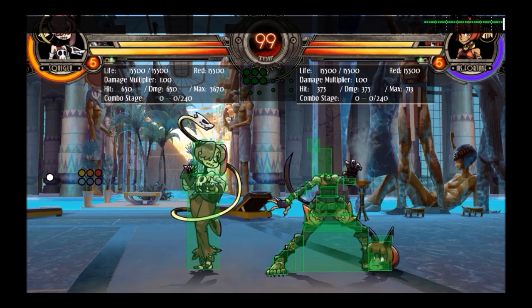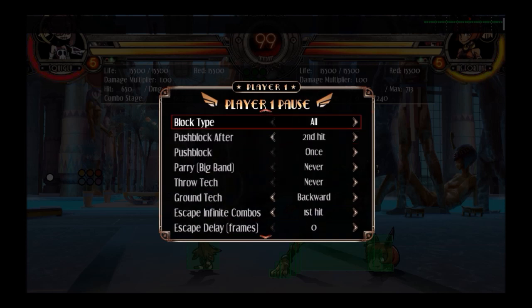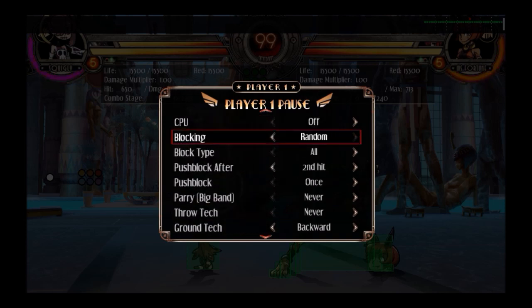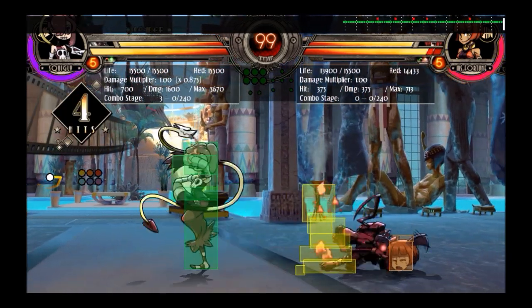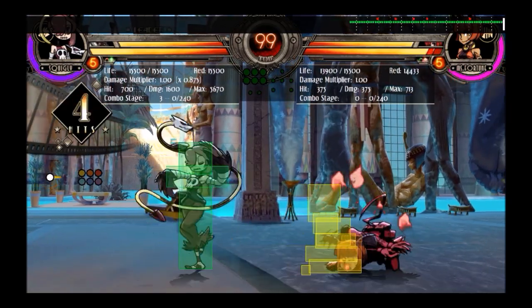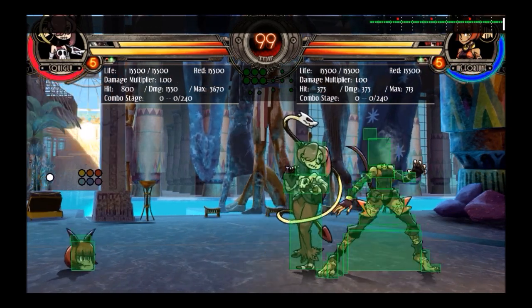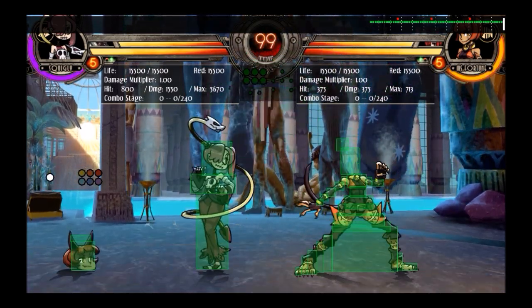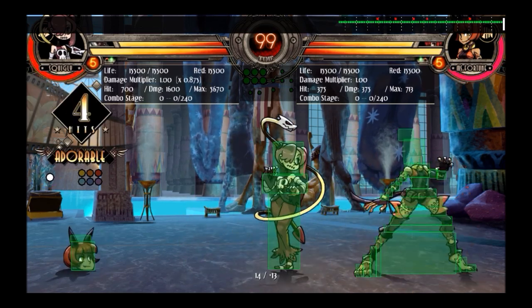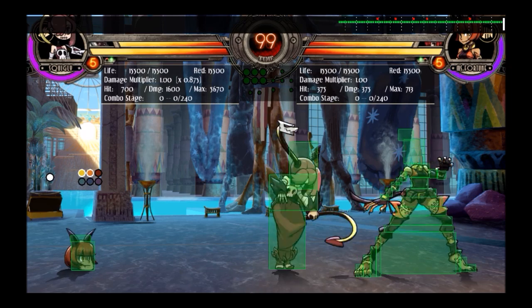The other weakness is that crouch medium kick is not a true block string into her heavies, except for Sweep. Crouch medium kick into crouch heavy punch is not a true block string, and neither is crouch medium kick into stand heavy punch. This is dangerous because if someone is mashing reversals or an invincible assist, there's a vulnerability between this move and whatever you do after it where you could be hit. Something you really need to be careful of.